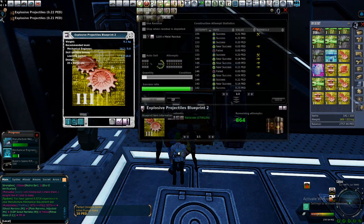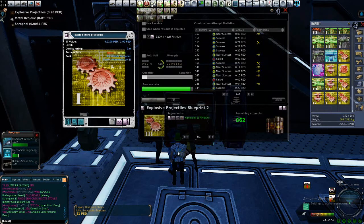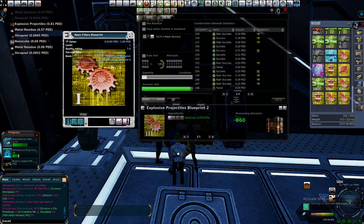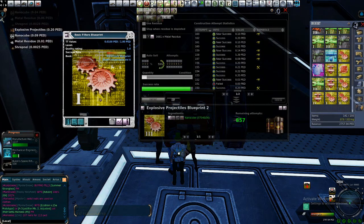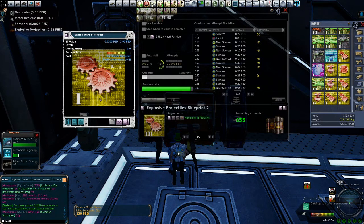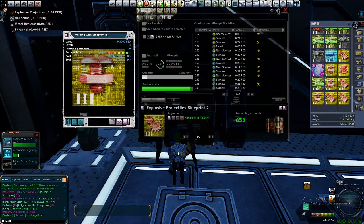In the UL version it is not like that. When you grab a low level blueprint — like this basic filter blueprint — you grab it from the technician, and it will be QR1. You start increasing bit by bit, and the more the QR rate increases, the success rate increases. That's how it works in the UL version. In the L version it is a bit different — there is no QR, or quality rating, or whatever you want to call it.